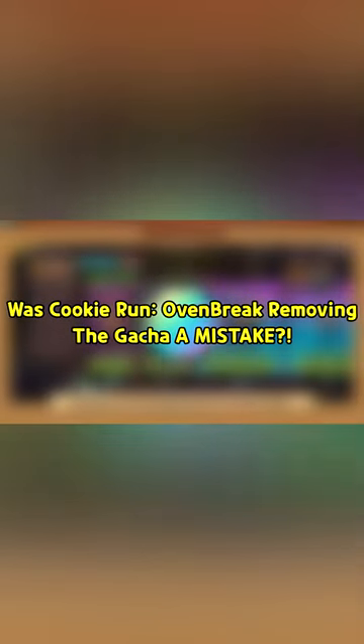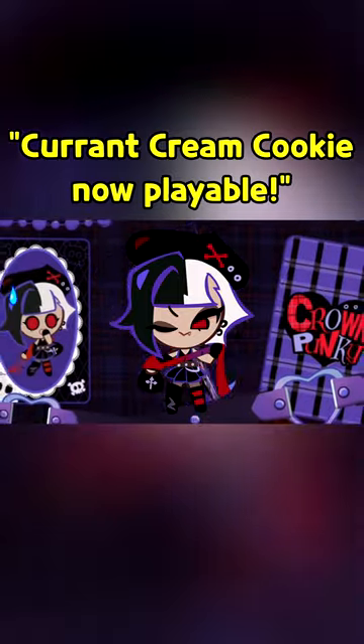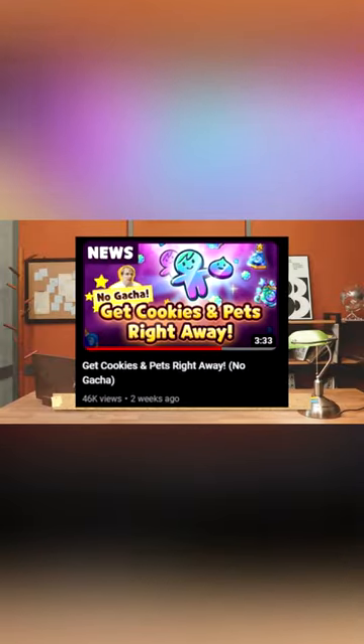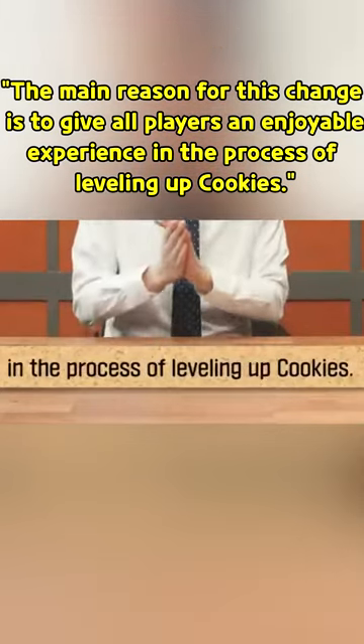Was Cookie Run Oven Break removing the gacha a mistake? Recently, with the new Cookie Run Oven Break update that made Curran Cream Cookie playable along with giving Mint Choco a magic candy, Dev Sisters thought it would be better to remove the gacha system from the game. The official Cookie Run YouTube channel made a video about this a few weeks ago, stating that the reasoning behind this is to give all players an enjoyable experience in the process of leveling up cookies.